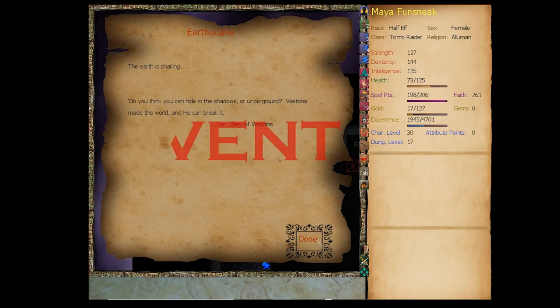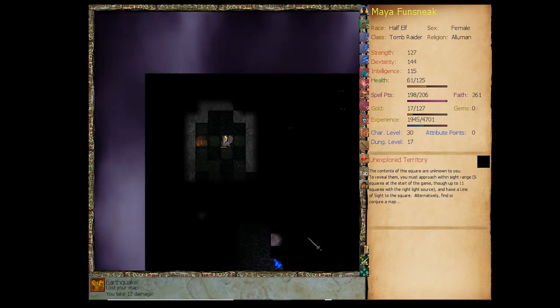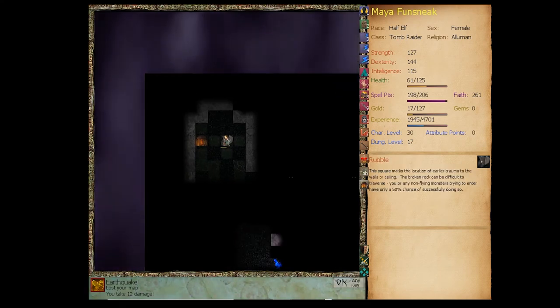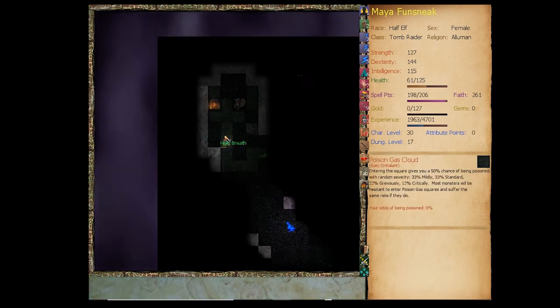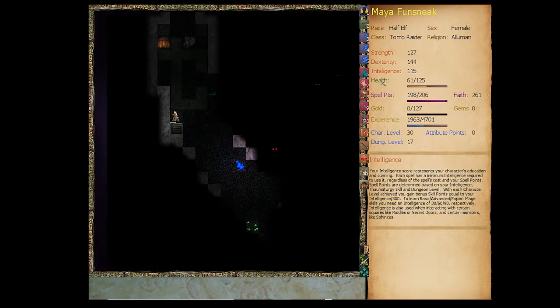Earthquake! The earth is shaking. Earthquake functions like triggering a cave-in — I think you even have the same chance of stopping it with mining skill. We're out of here. Let's cast a bunch of spells to heal up.